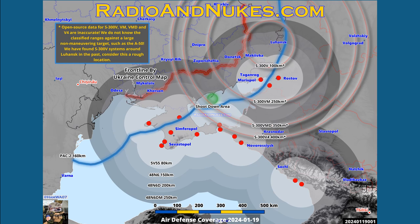S-300V is not as well known. It's an anti-missile system — totally different from S-300P, which is more of an anti-aircraft system with some anti-missile capability. This blue line is the PAC-2 contour — 150 kilometers from the front line. The PAC-2 listed range is 160; I figured 10 kilometers setback because you can't just roll it up to the line of control — that's a good way to lose a Patriot battery.